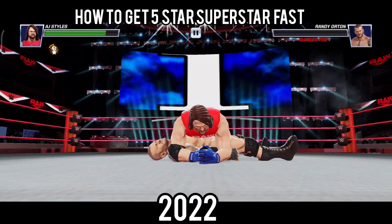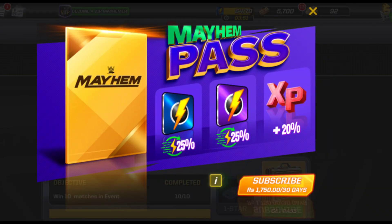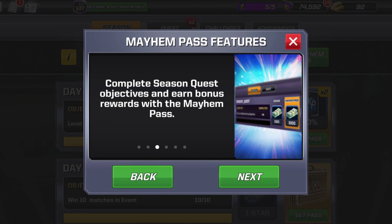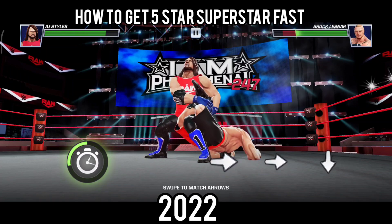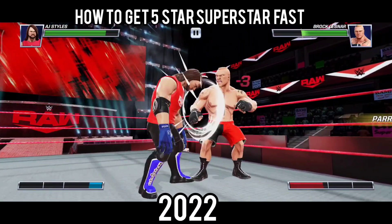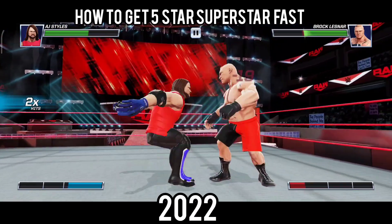The sixth way is to get the Mayhem Pass. It's kind of similar to the VIP Pass but a lot cheaper, and the rewards are a lot less. With Mayhem Pass you get lots of cash, lots of gold, better login rewards, and everything in general for quests and challenges is better for Mayhem Pass holders. They offer it for about $9.99 or $8.99. It's a good way of getting better rewards and getting your hands on new 5-star superstars.